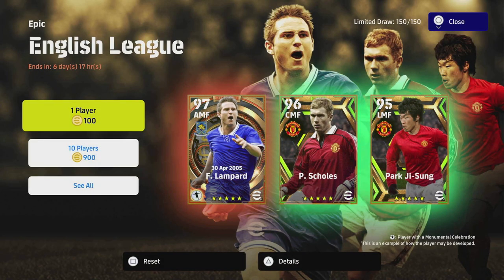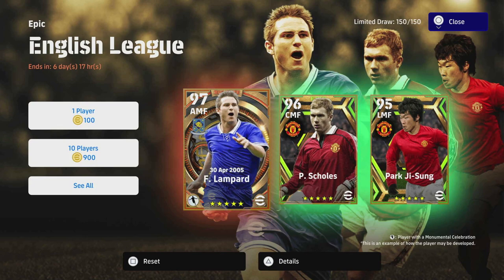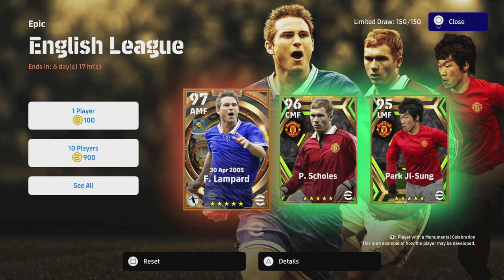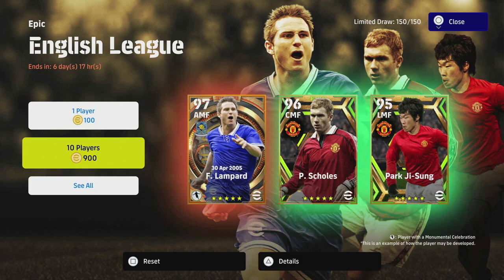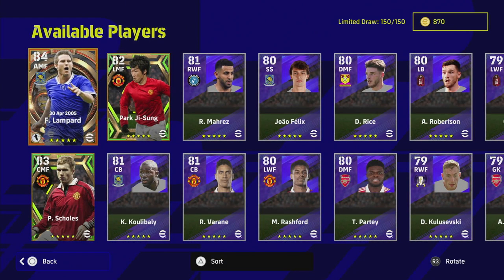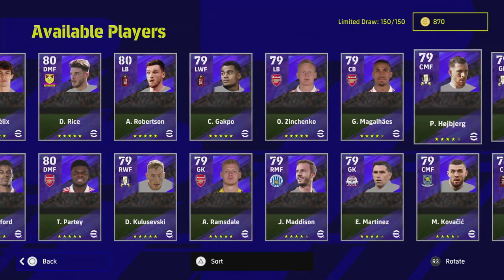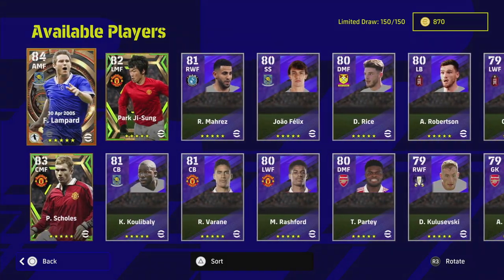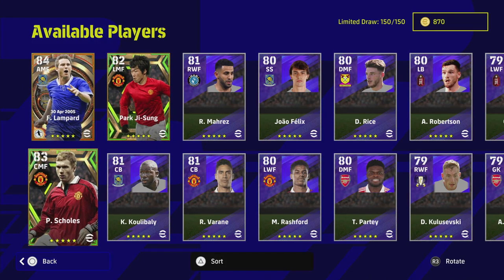Welcome back to the channel — it's another Thursday so we are back with some more player reviews and player guides. We're going to throw Lampard, Scholes, and Park Ji-sung into a review slash breakdown slash guide. These are in a pack of 150 players made up of Lampard, Scholes, Park Ji-sung, and the rest are English stars from various clubs. The prize possessions here are these three boys.